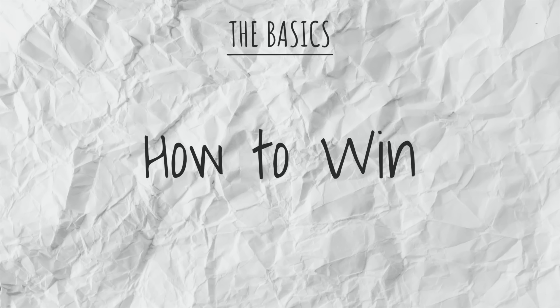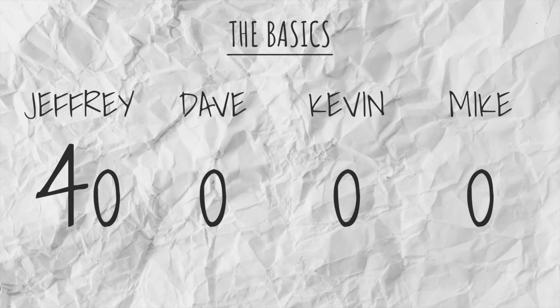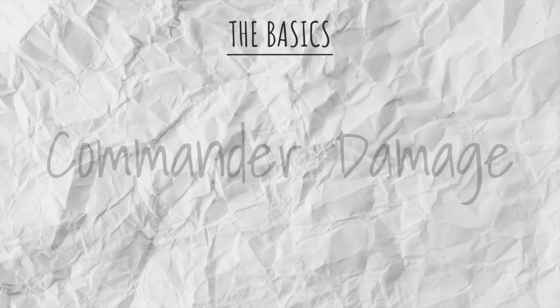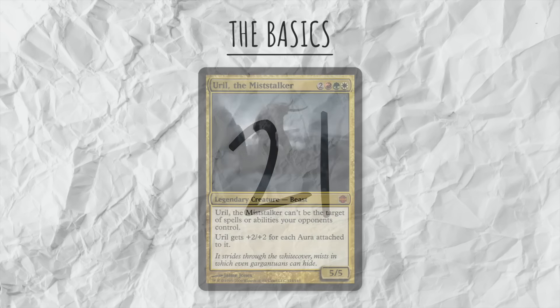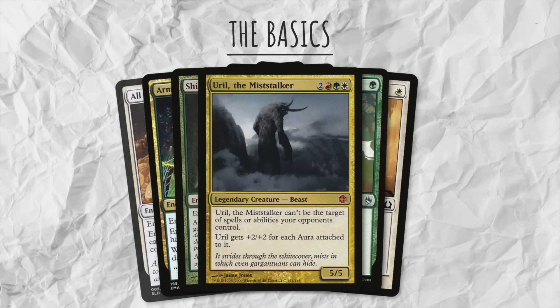Now let's talk about how to win. The typical way to win in commander is to take all of your opponent's life totals down to zero. If you're the last one standing, you win. One thing that is different in this format is commander damage — it only takes 21 points of damage from one player's commander to kill you. This is tracked separately from life totals, and there are decks who focus on that as their primary win condition, known as Voltron decks.